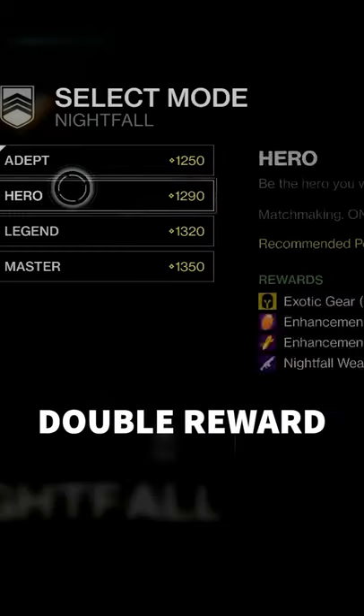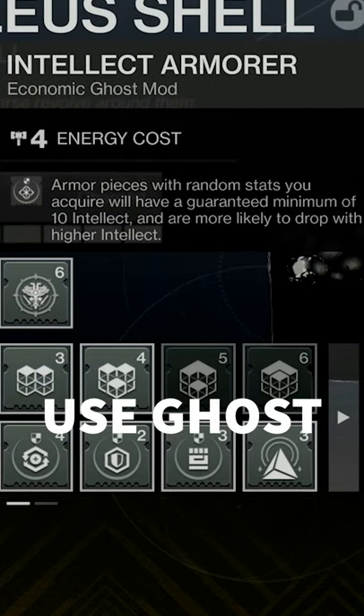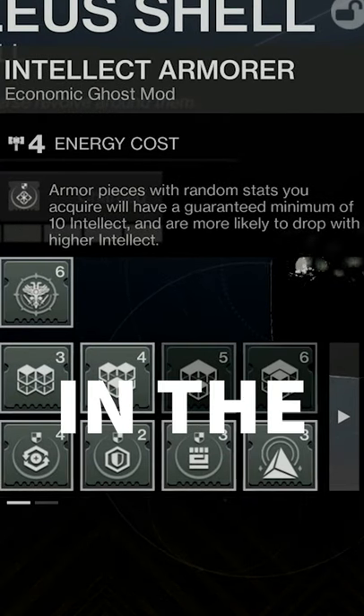Tip 1: Farm Nightfalls on double reward weeks. Use Ghost Armorer mods when you pick up exotics — they guarantee 10 points in the selected stat category.